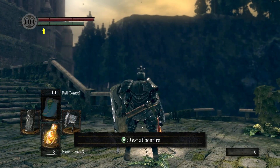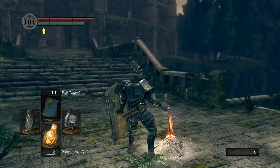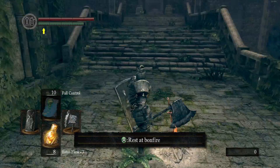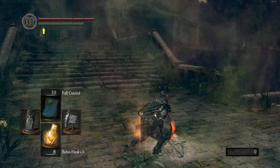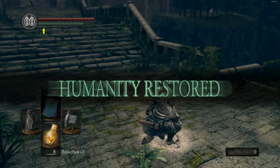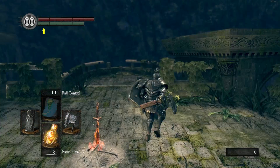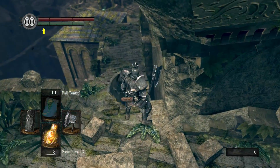We're back in Oolacile. We'll pop a humanity to go human and hope we don't get invaded right away because there's an NPC we want to fight here. I won't be showing the skip for this area — I lied about that earlier. I'm actually going to cover skips in a separate skips-and-tricks video.